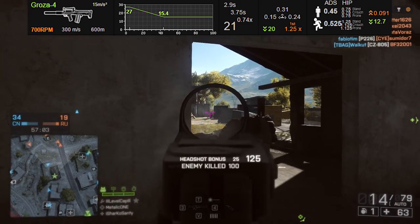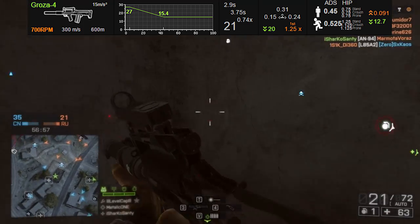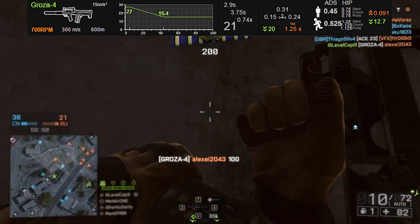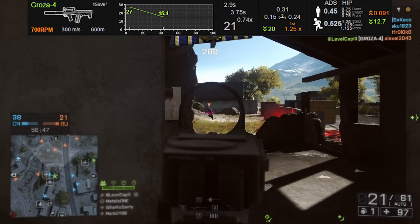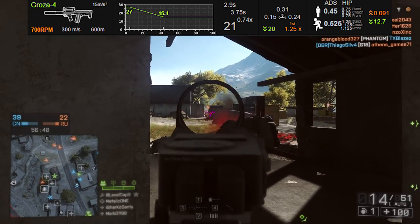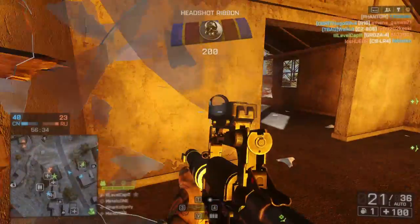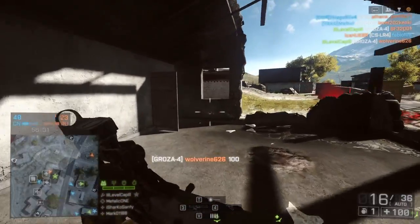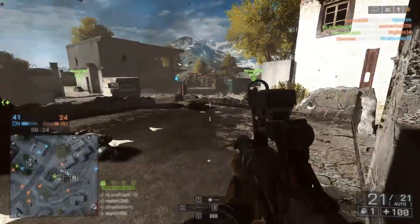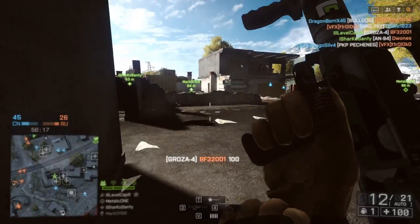Not to mention it has a very small magazine of 20 rounds with one in the chamber if you get a reload off, and the short reload time is 2.9 seconds with a 3.75 second long reload, and you're going to hit that long reload a lot because you only have 20 rounds in your mag. So forcing this weapon to be used in CQB is also really bad because you have that terrible reload time with a very small magazine. The amount of times that I died reloading this weapon were just off the charts, especially when you know exactly where your opponent is, you've killed his teammates, and you're mid-reload and you can't do anything about it.